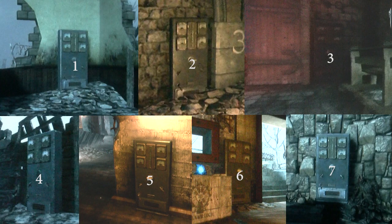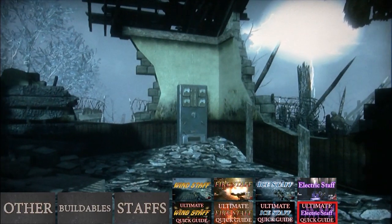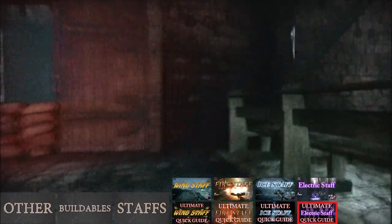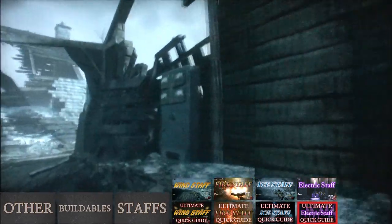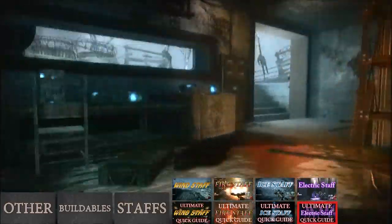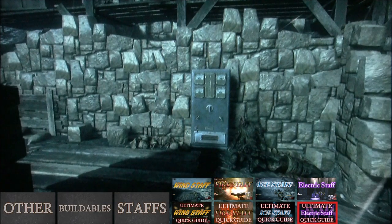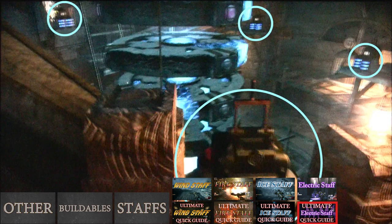Now leave the crazy place and keep pressing X at these seven sparking switches until they stop sparking. Only one switch will spark at a time, and they always spark in the same order. The first is by stamina, the second is below the church, the third is upstairs in the church, the fourth is by juggernaug, the fifth is in the spawn room, the sixth is near generator 2, and the seventh is right next to the excavation site.